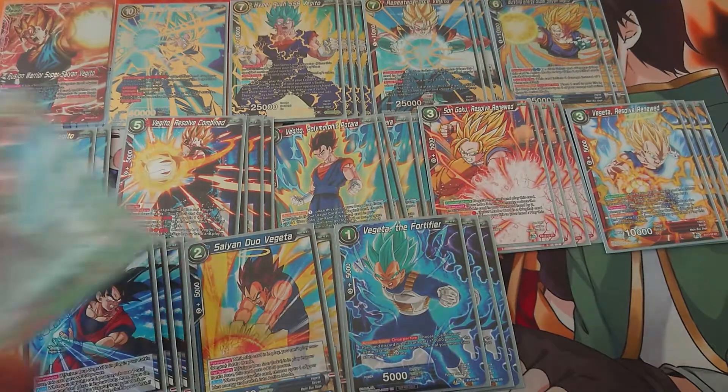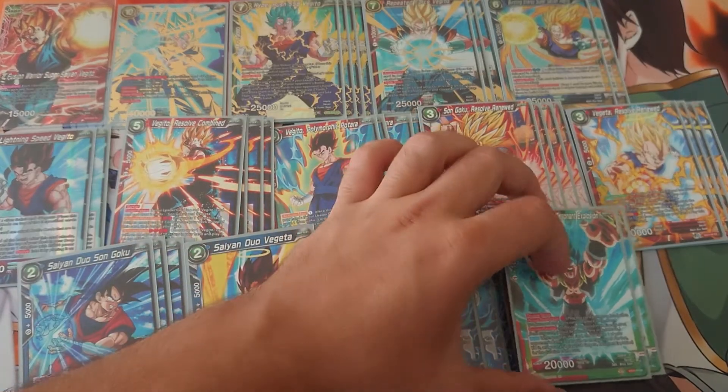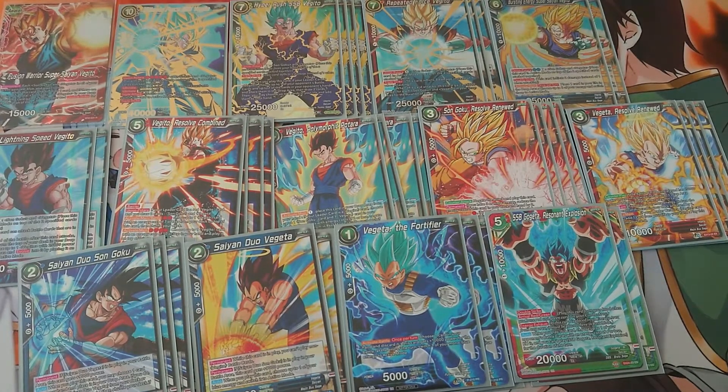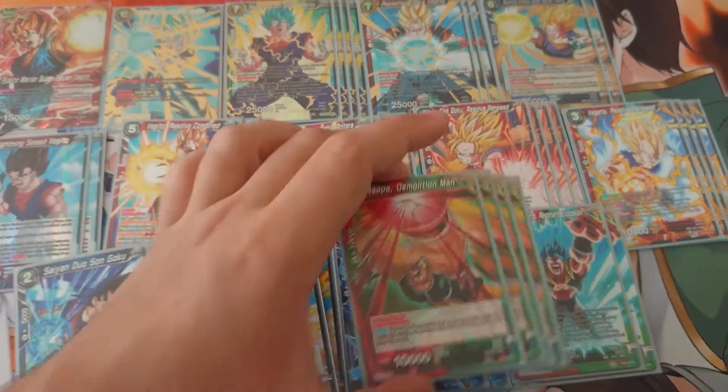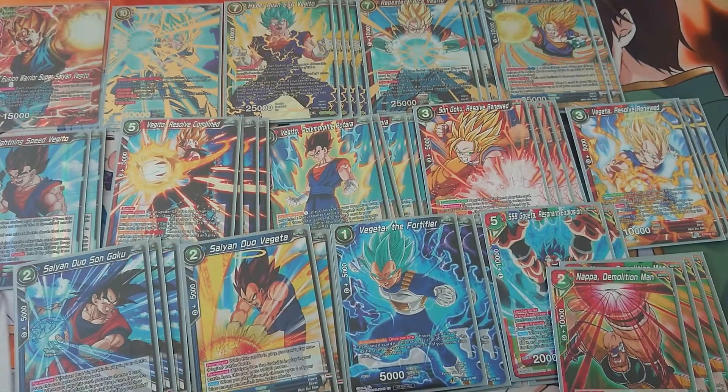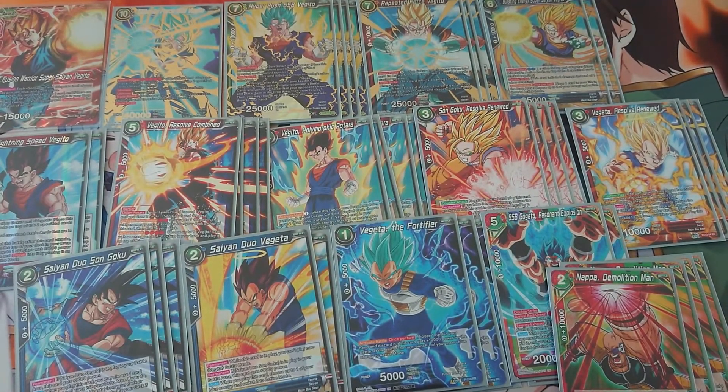I put in two SSB Vegeta Resonant Explosions just for some quick clear, easy aggro, stuff like that. I don't think you need him in the deck per se — if you don't have enough space for him, I would recommend removing him. But I just added him because I like the card. Then, Nappa Demolition Man — super combo. You can use him twice: one time when you combo, then when it's on the field.